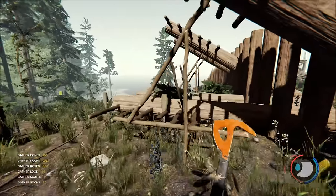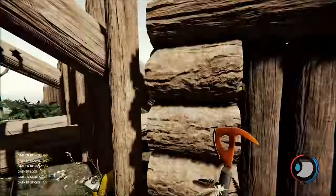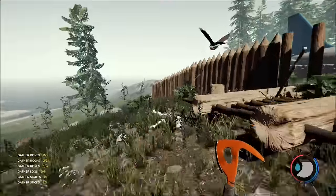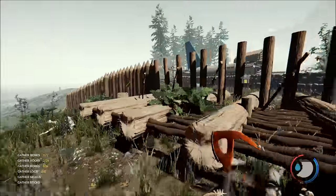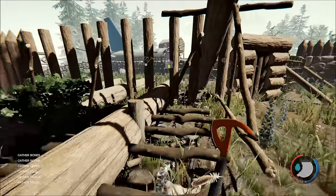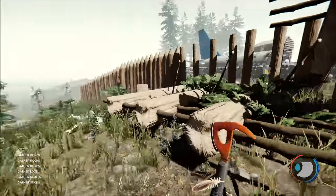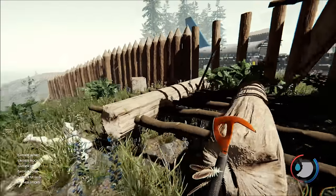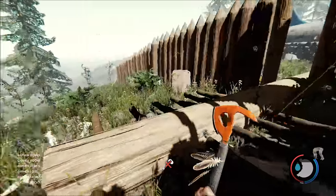Tip ten: there are a number of traps in the game. This is the log fall trap — if you line it up with a fence, you tend to find that the cannibals run along the fence line and they can be crushed by the falling log. You can reset them using just one stick. You've got to be careful because you will take damage if this log falls on you. But they can be very effective — the most effective place to put them is at the end of fences. It worked a treat there, taking out two or three cannibals.